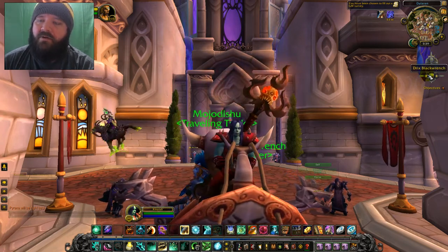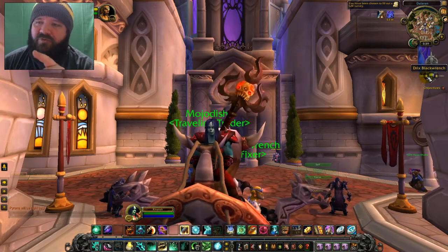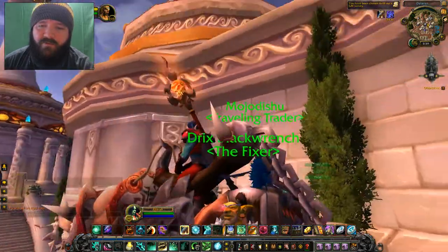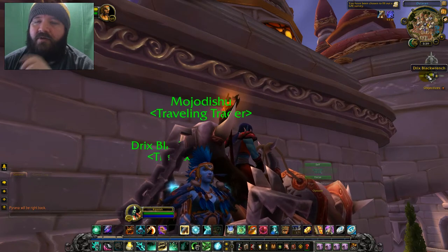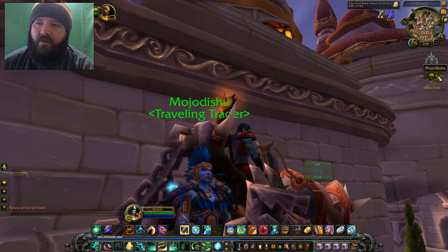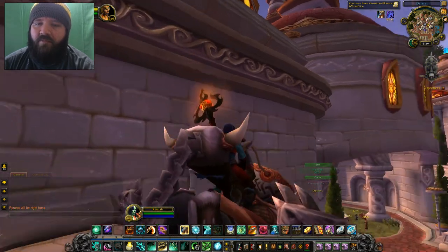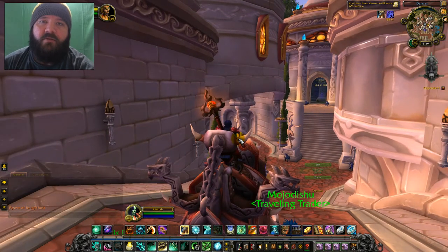Up in the right-hand corner you can highlight the passengers — Drix Black Wrench, right here, and Mojo of Dishu, the traveling trader. What you do is right-click and eject passenger. You can do that multiple times. I don't think you can eject all of them at once, but that will allow your friends to get on and ride, or if you're in battlegrounds, people can get on and ride.